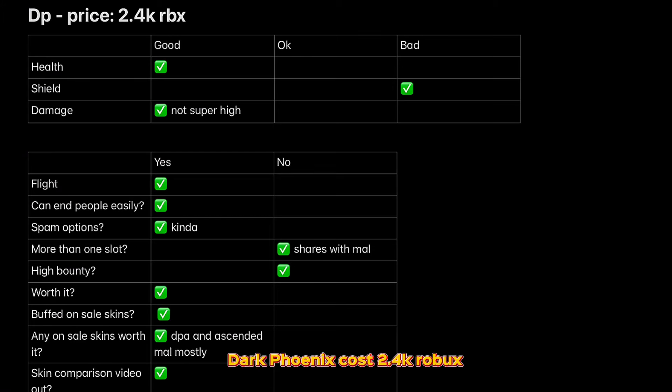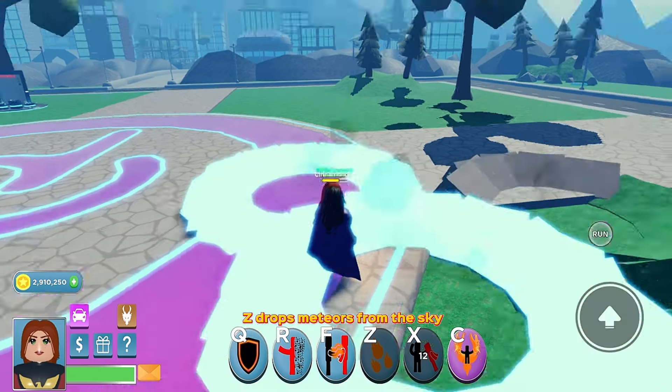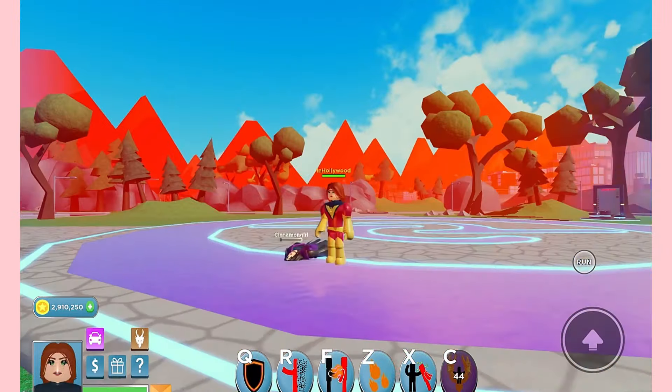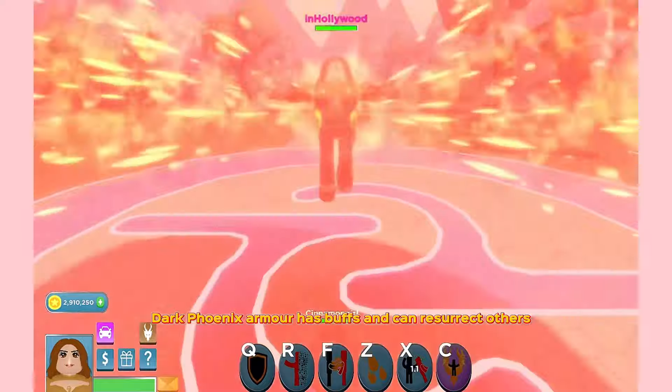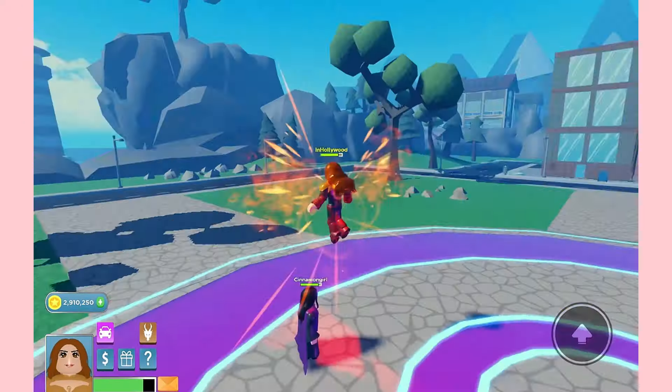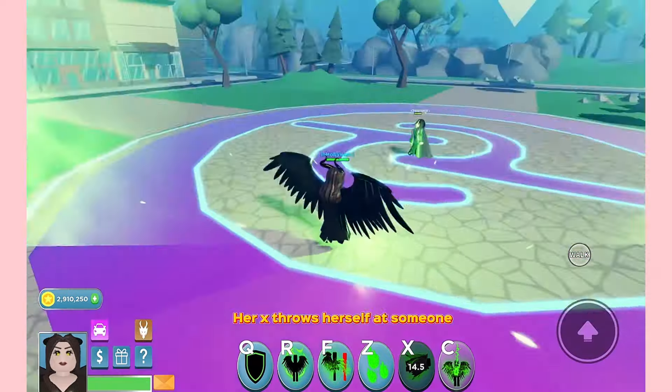Dark Phoenix costs 2.4k Robux. R is an insta-kill under 65%. F takes the target's health and gives it to you. Z drops meteors from the sky. X is a Telekinetic Slam. Her ult burns anyone nearby and insta-kills under 30–40%. Dark Phoenix armor has buffs and can resurrect others; she also has self-resurrection on her first death.